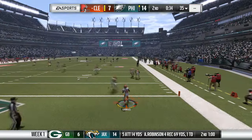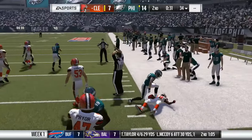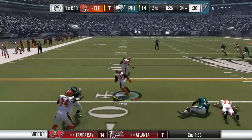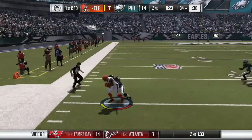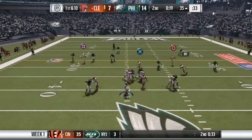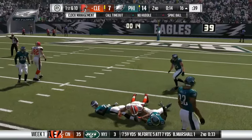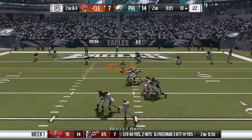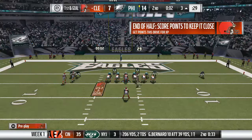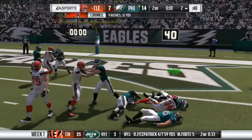We're down by a touchdown with 34 seconds left in the half. We get the kickoff return to the 34-yard line. With 29 seconds left we run a screen pass to Isaiah Crowell, who finds a lane and gets a spin move but is tackled at the 35-yard line with 19 seconds remaining. RG3 finds Josh Gordon for a first down, then gets Isaiah Crowell into the red zone at the three-yard line. We run it with Crowell but he gets stuffed — and that ends the half.